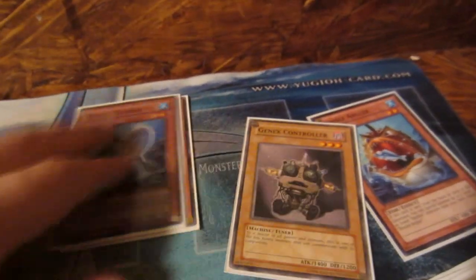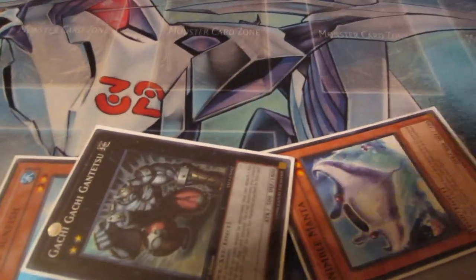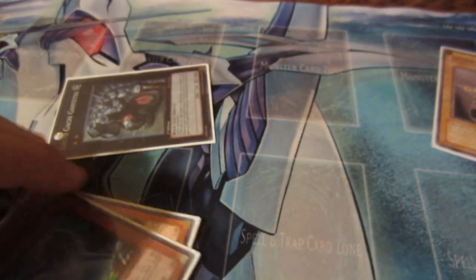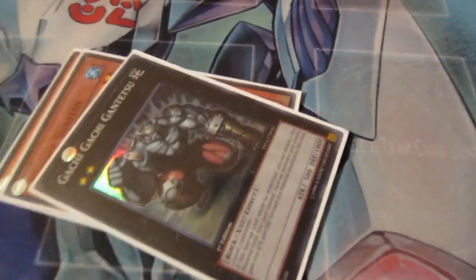For an exceed summon, if you have two monsters with the same level, you can exceed summon and it becomes a rank instead of a level. You just overlay them — they become like an Oreo cookie stacked on top. You've made an exceed summon.